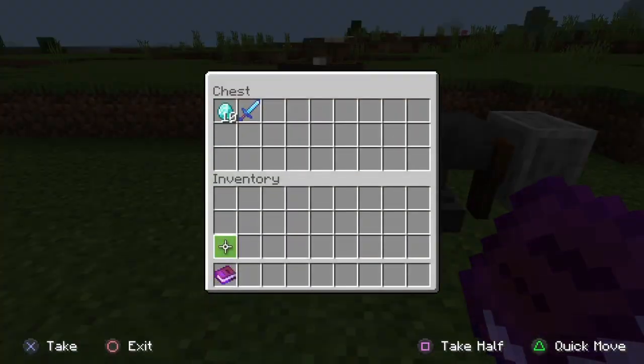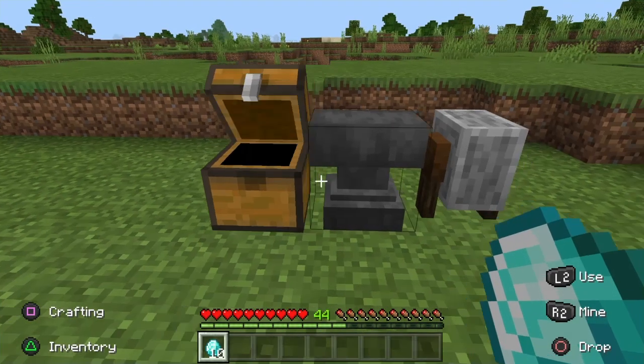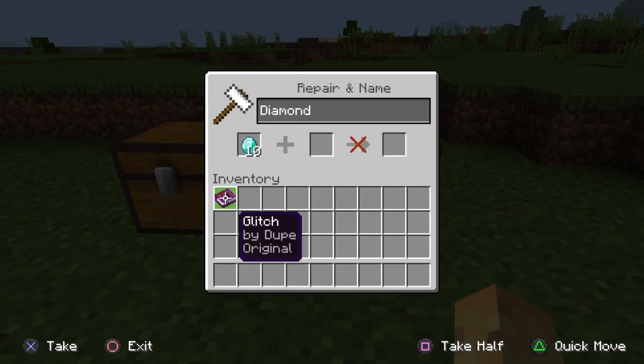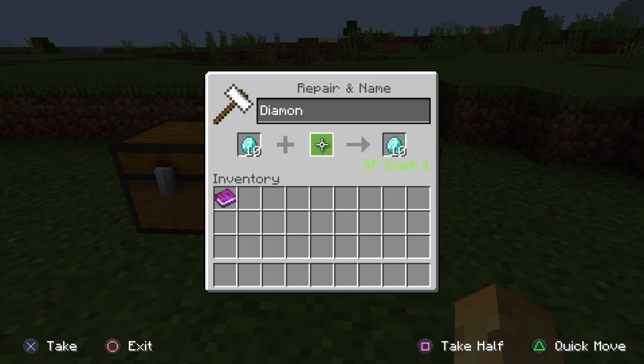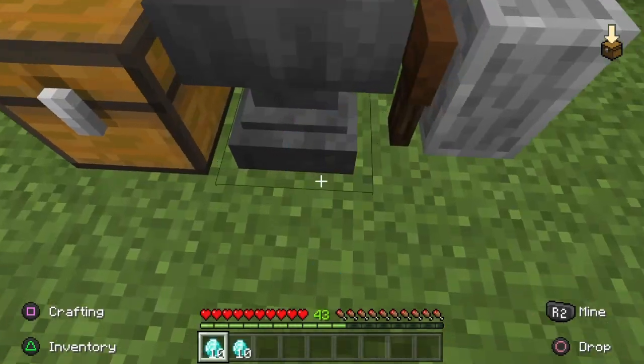Keep that in your inventory. Then take the item you want to duplicate — say you have some diamonds — take it to the anvil and put it in. At first it's going to show an X; you have to delete a letter or just rename it. That's going to pop it out on the other side so you can take both the duplicated item and the originals.